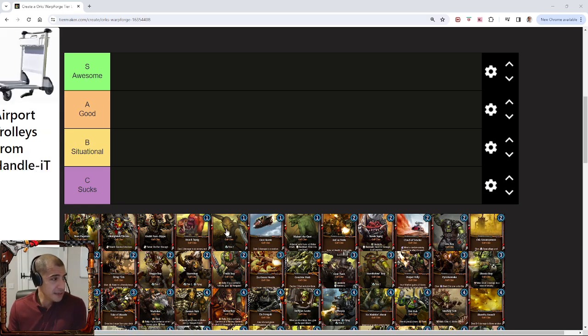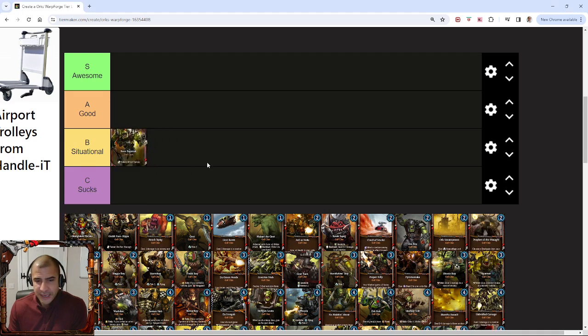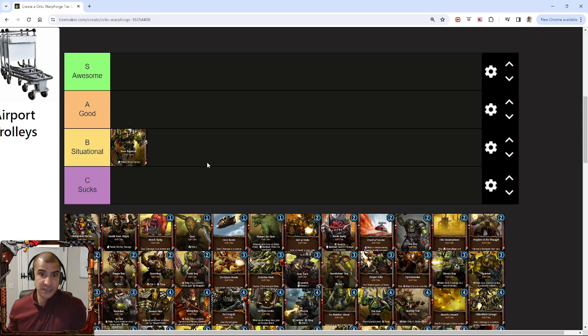First and foremost, we have Boss Zagstruck. For me, Boss Zagstruck is quite a situational card. He is going to have a fantastic deck at some point, I'm pretty sure, but right now he's just a bit overshadowed by the others. His talent itself is quite situational — obviously if you need to kill a flyer and your war boss gets a plus one, then that's brilliant, but that's not the case most turns.